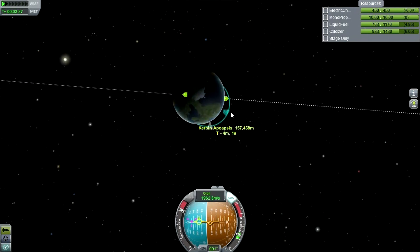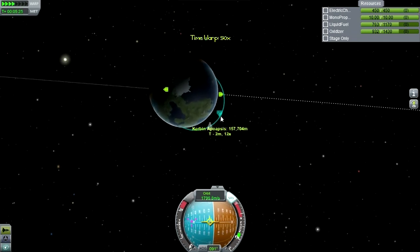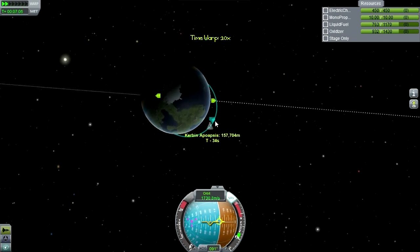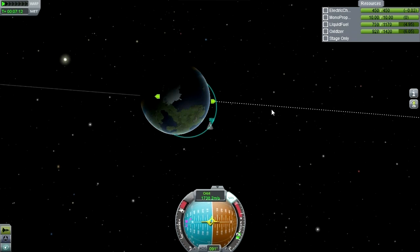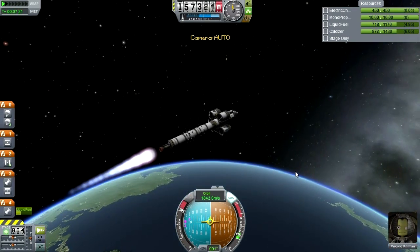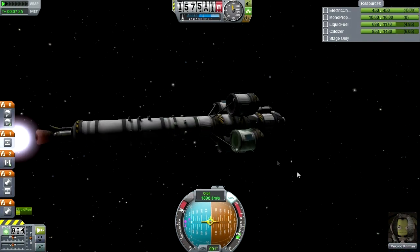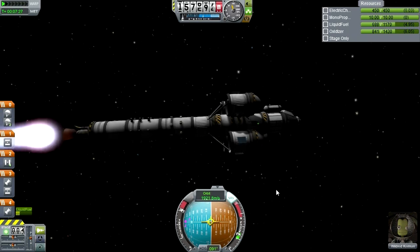Okay, I'm just going to cut throttle and coast to apoapsis at this point. I keep making weird orbits that aren't vaguely circular. Wildred getting his first chance to get into space, and what a lucky fellow he is - he gets to go to one of the moons of Kerbin.